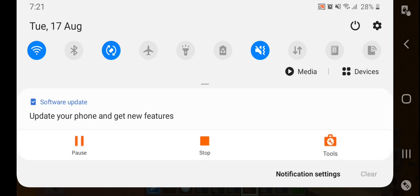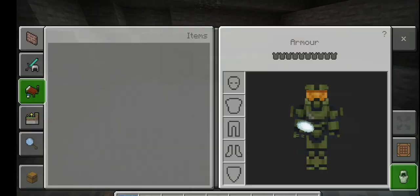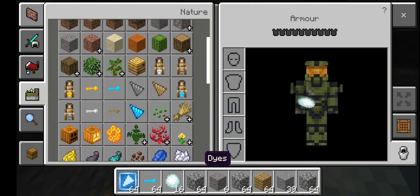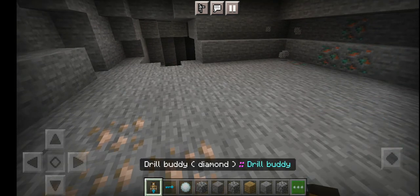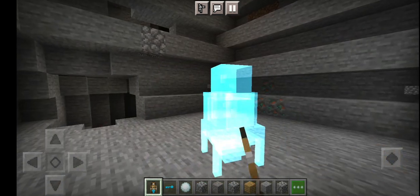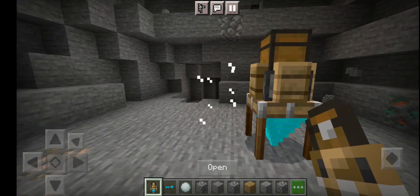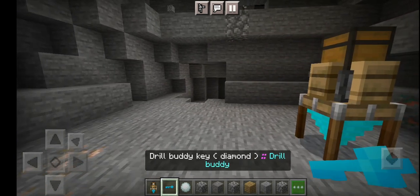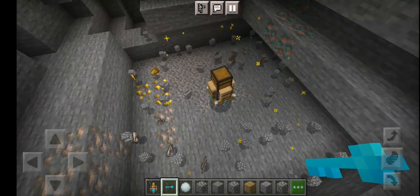I've got to quickly pause. After pausing, I'm going to spawn another Drill Buddy. Here is another Drill Buddy. I need to crouch to spawn it, press Use, and then you've got the hang of it when you get the mod — it's very hard. Place. There we go. I'm going to activate it now. Wow, that's a lot of gold.